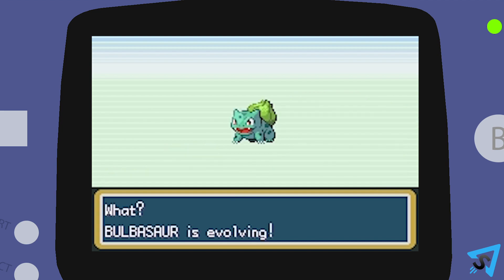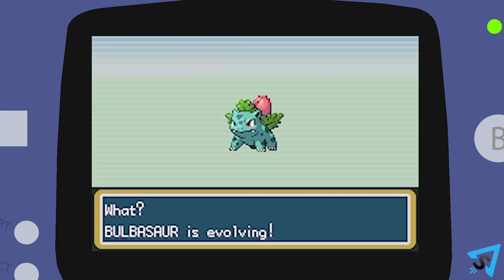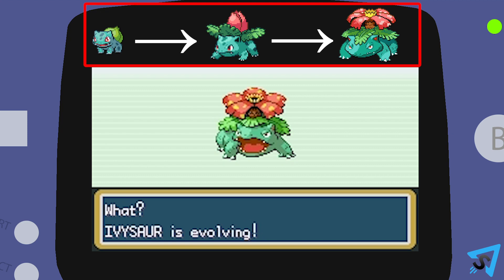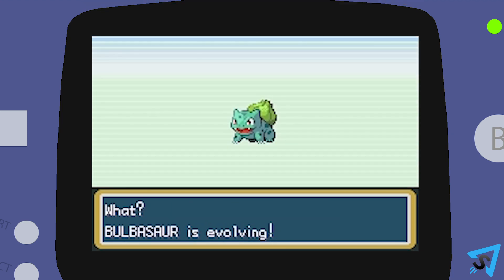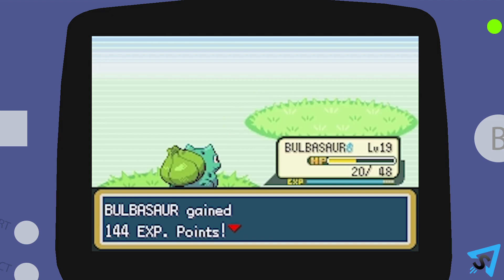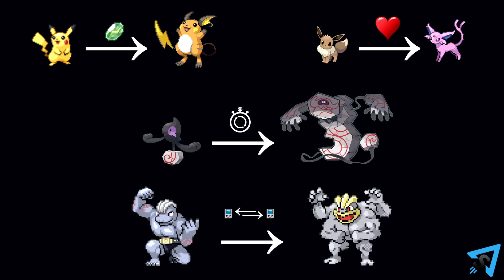Most Pokemon, but not all, will evolve into a stronger Pokemon at a specific level. The level is different for each Pokemon, and some Pokemon can evolve multiple times. During evolution, you can press the B button to postpone the Pokemon from evolving until their next level up. Unevolved Pokemon typically learn new moves quicker than their evolved counterparts. Be aware that some Pokemon only evolve from items, friendship, in-game events, or trading, to name a few.